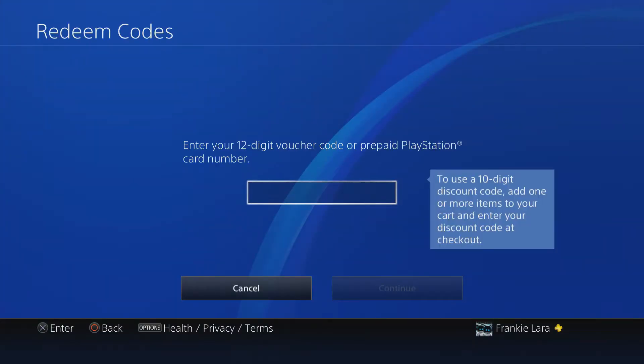Once you see that, on your receipt from GameStop there should be a 12-digit voucher code. They usually highlight it for you or circle it. If not, it's way at the bottom next to a little barcode. Go ahead and enter that in.